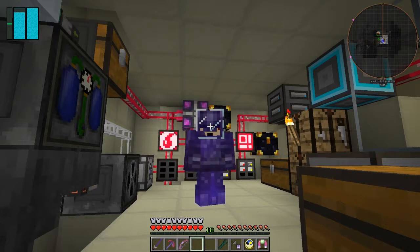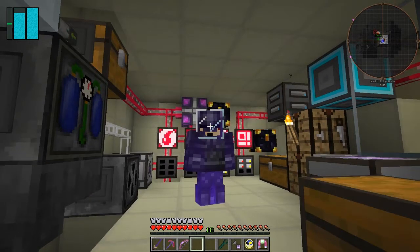Hello everybody and welcome once again to Galactic Science 2. In this episode we're going to go and find a moon dungeon. Before we do that we need to build a buggy — well, we don't need to, but I'm going to build a buggy, and of course we need to build a buggy launch pad or something like that.